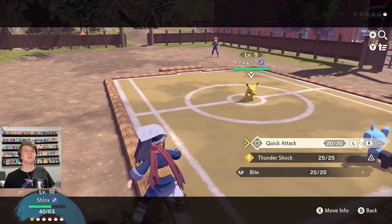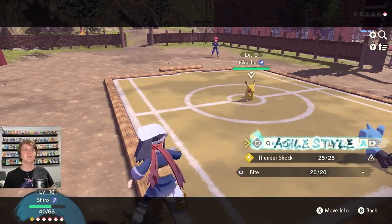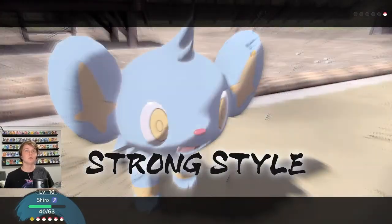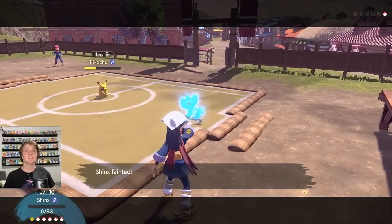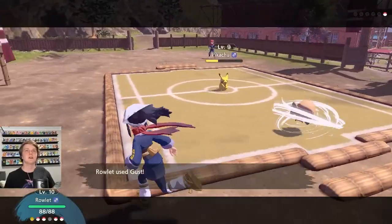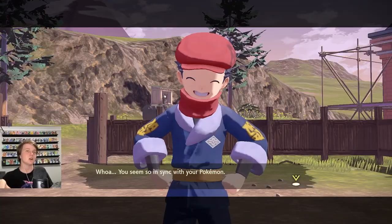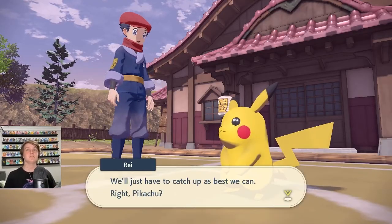Shinx used strong Quick Attack - love that transition! Rowlet used strong Gust and definitely killed Pikachu. So basically if I use a strong style attack, the opponent gets an agile style attack right after, so they get two attacks in. Lots of level ups - move mastered for Bidoof, which I think means I can now do strong and agile attacks with it. This game is so different from every other Pokemon and I love it. I guess the first step for Pikachu and Ray might be to get friendlier with each other first.